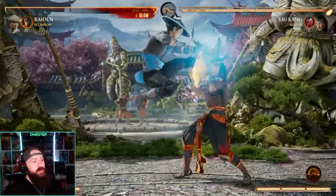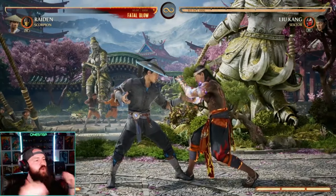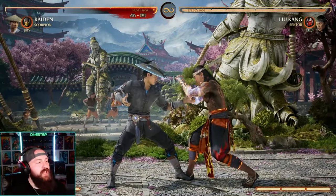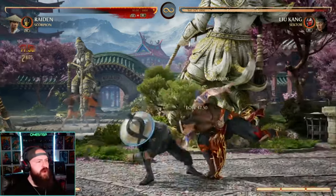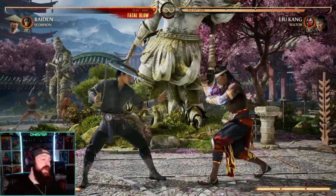Vice versa, if we do that movement of blocking high, it's not going to hit and then we're going to get punished. Make sure you understand your character's overheads and lows, what's punishable and what you might not want to throw out there. With Raiden, our forward 4-3-4 combo is going to be three lows in a row, so if our opponent is blocking high we can throw that out there.